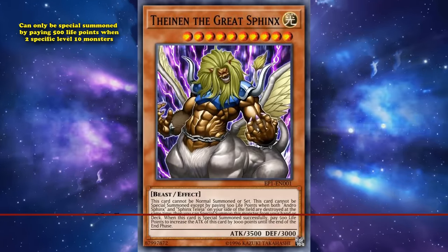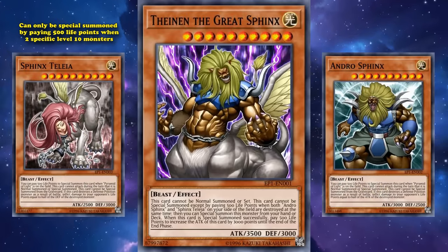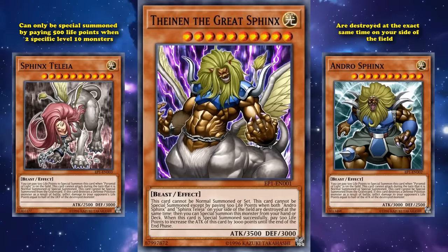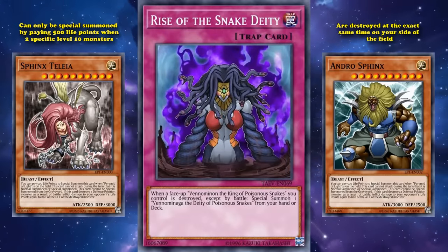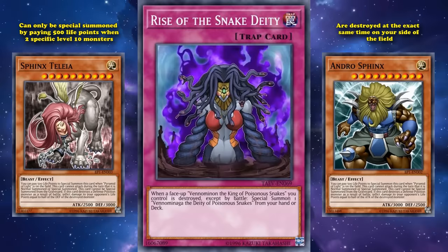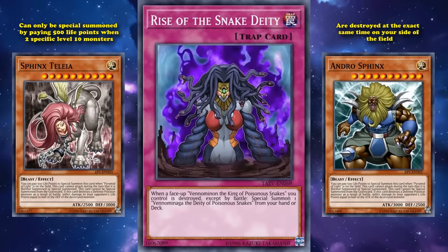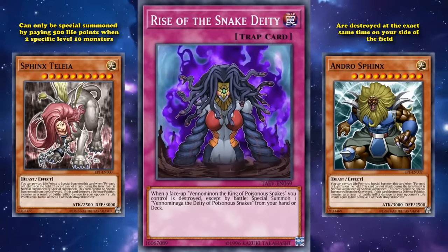Thenan the Great Sphinx can only be special summoned by paying 500 life points when two specific level 10 monsters are destroyed at the exact same time on your side of the field, but it can at least special summon itself from the hand or deck without requiring another trap card like Rise of the Snake Deity. However, requiring two hard-to-bring-out monsters to be destroyed at the exact same time is a tougher requirement than getting out one specific monster that needs to be destroyed with a specific trap card on the field.